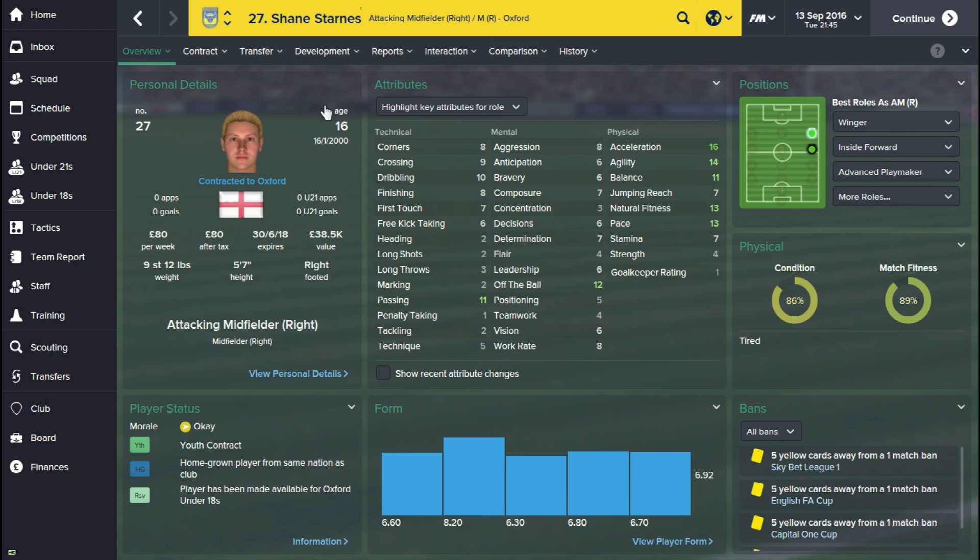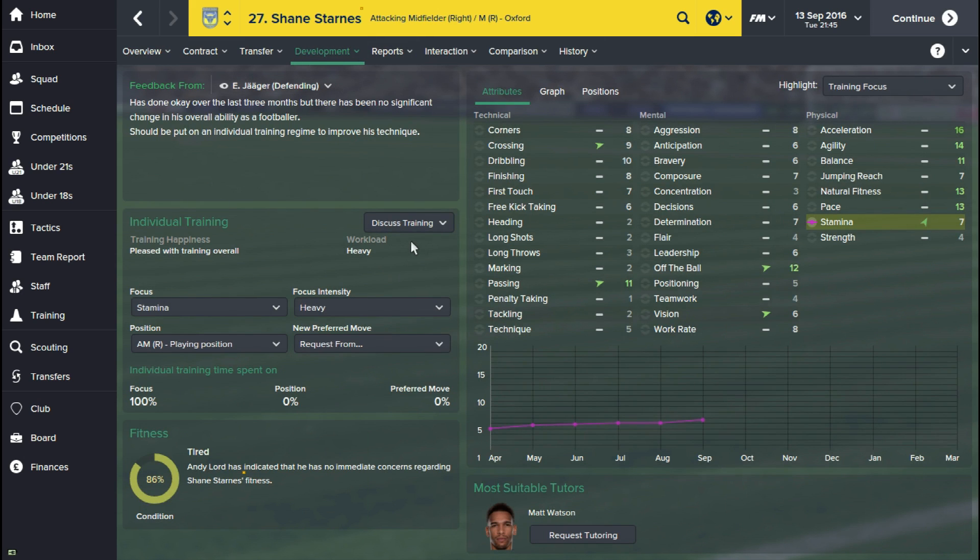So whenever you get a player like this 16-year-old, you can see his strength is really really poor here. What I'll do is go to his development, and you basically set the focus on what attribute you want to improve.